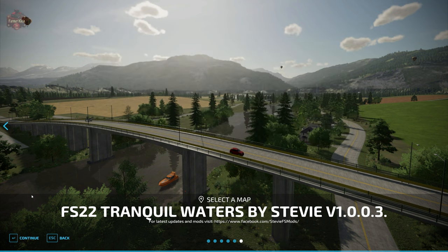The Tranquil Waters map by Stevie can be found over at Stevie's Facebook page as well as Stevie's YouTube channel. I'll have both of those links in the description below. Go to Stevie's Facebook and follow them there because that is where you'll get posts about map updates and other projects. For the download, go to Stevie's YouTube video and in the description you'll find a link to Stevie's Google Drive. Download the map from there, put it into your mod folder, and you're ready to rock and roll.